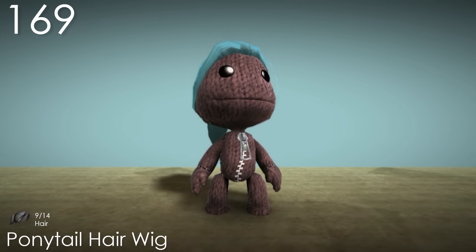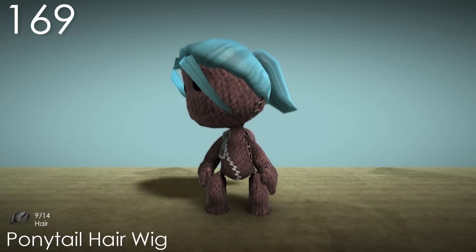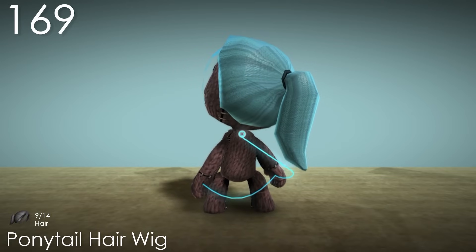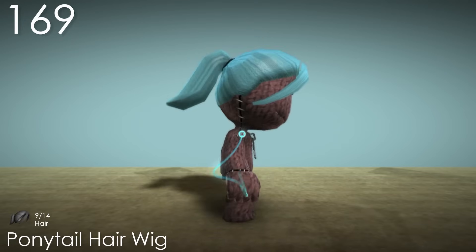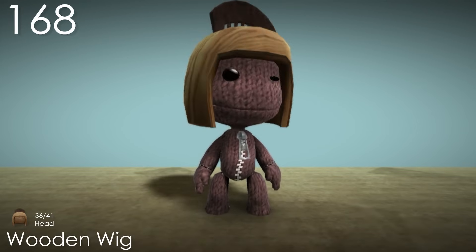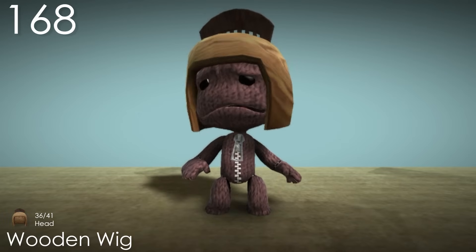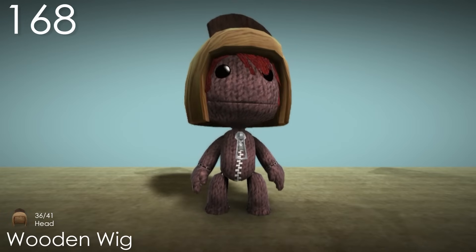Number 169: Ponytail Hair Wig. Here's another wig that I just can't get myself to love because of the overuse of the pop-it colour, which is really disappointing because I think the hair has one of the best styles. If it was only the hair tie that changed colour instead, this would probably be in the top 50. Number 168: Wooden Wig. The concept alone is what I think makes this costume, since as a whole I'm not the biggest fan of how it looks, but what I do like is Sackboy being able to wear a wig that's literally made out of wood. Being able to wear hair with it also helps.